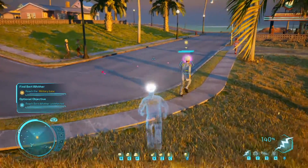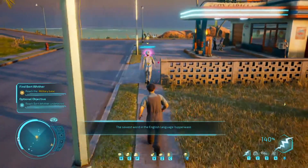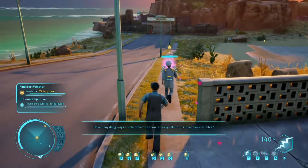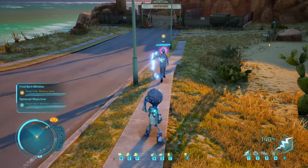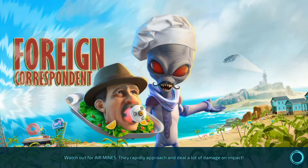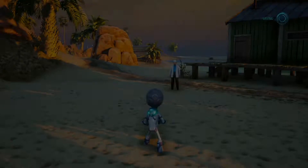Reach Bert Wither undetected. The objective is to disguise as the cook. Various NPCs chat — one mentions tupperware as the sexiest word in the English language, another wants to be a cowboy. I change into the cook but then accidentally ruin it immediately — looks like I need to actually follow him first rather than changing ahead of time. The game hasn't told me to change yet, so I restart and just follow the cook properly, waiting for the prompt.